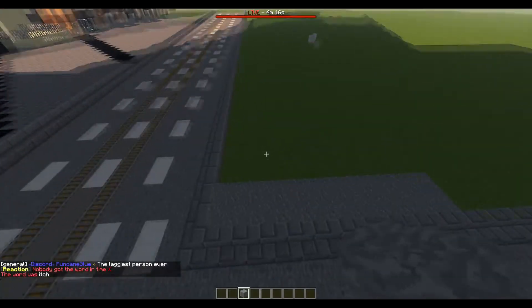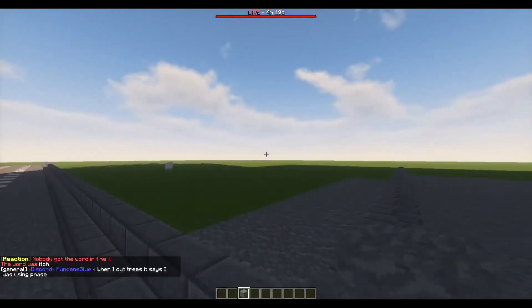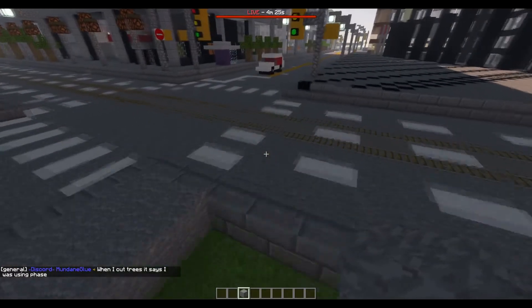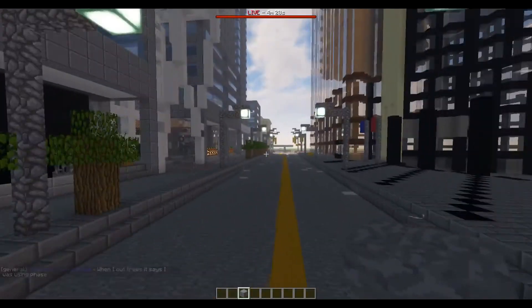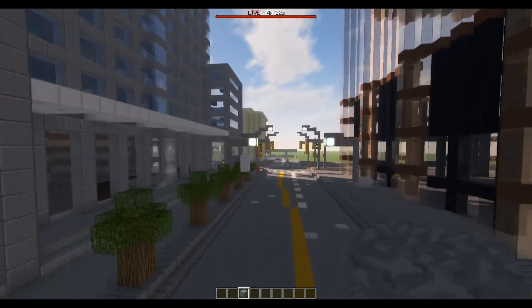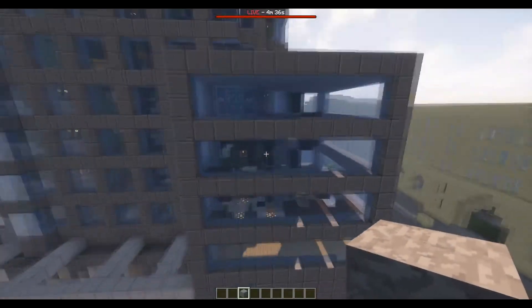The next place we're going to be building is this building here — nothing too fancy. We might actually do a speed build since it's a pretty basic building and we haven't done one of those in a while. This building is still all burnt down because of the great fire — when I got smited by MundaneGlue, the god from the survival portion of the server.